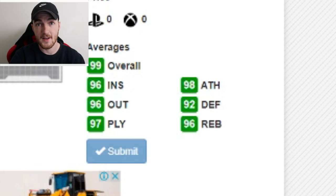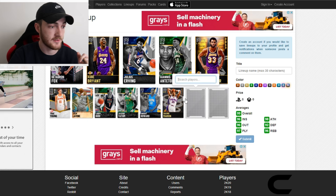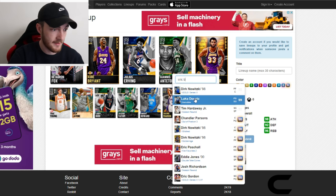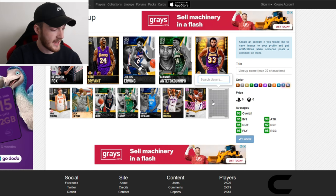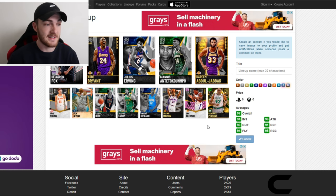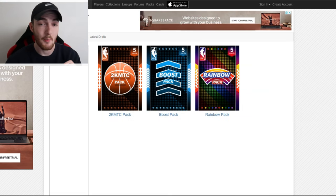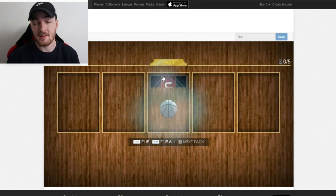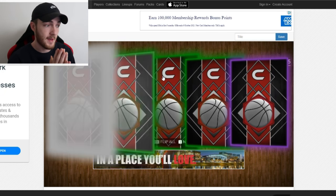Now I need to build the lineup on the website. We already have a 99 overall, but I still need to add Eric Bledsoe and Kendrick Perkins. Adding Bledsoe instantly drops it to 98, and Kendrick drops it to 97. Lineup one is not successful. I was unaware we needed to go straight Dark Matters to get a 99. This is our last attempt.